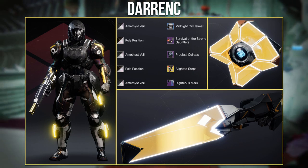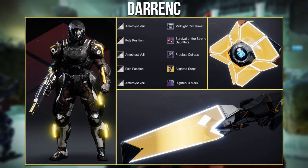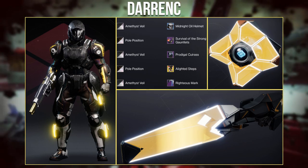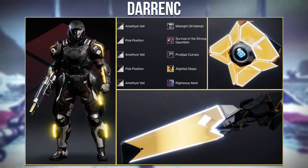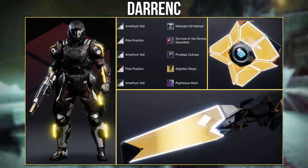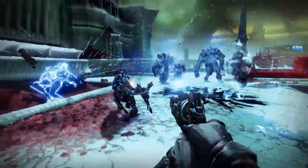The final Titan set is from Darren C — another really nice use of the new exotic ornaments for the Path of Burned Steps. The glows on the boots blend really well with the new Guardian Games gauntlets as well as the Ghost Shell and Sparrow. And that's pretty much all of the Titan sets.